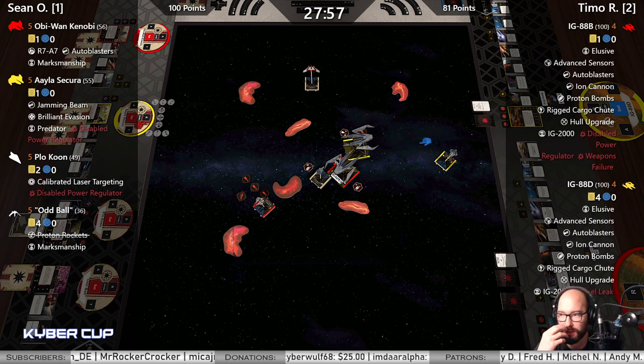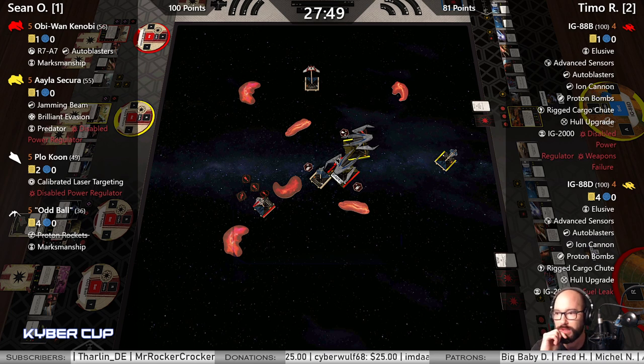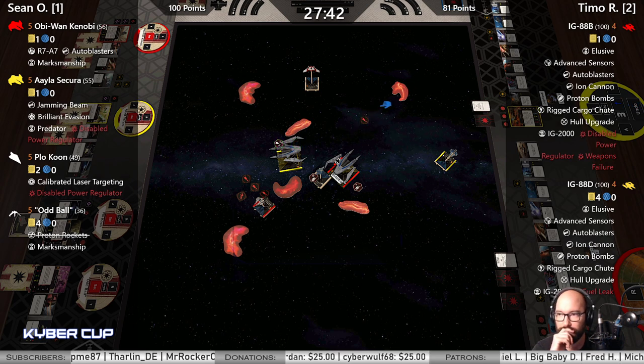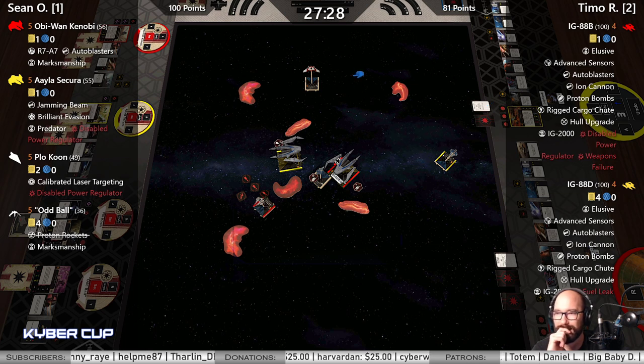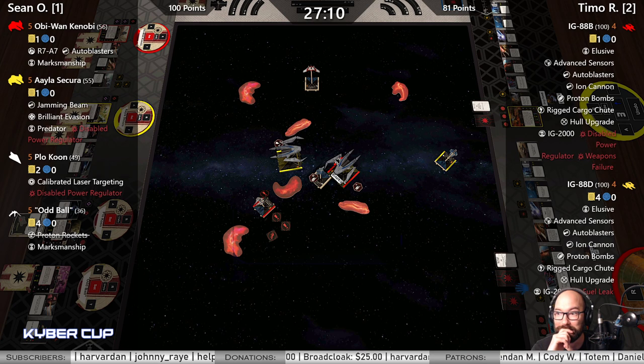Alright — there's the system phase reposition from Aayla. What is that called? Intuitive Controls. Too many controls in this game. Three straight from D. Do you want to get rid of Fuel Leak or boost after Obi? Probably take the chance, just boost. Cargo shoot, says Antonio — ooh, that could be fun. Nope, double calculates.